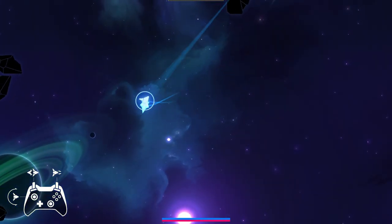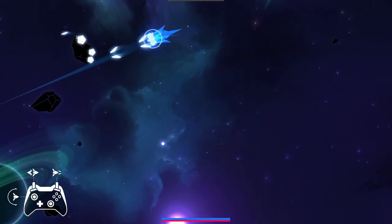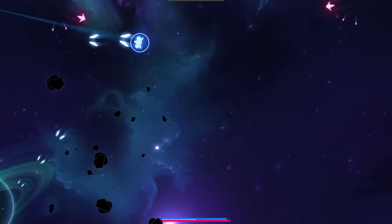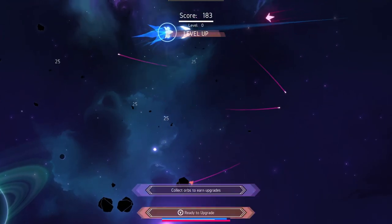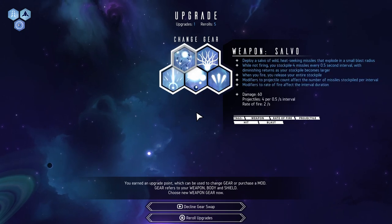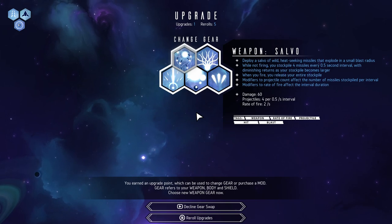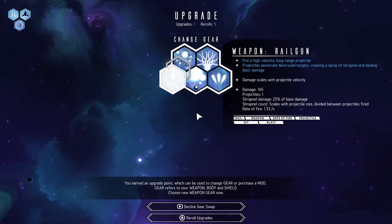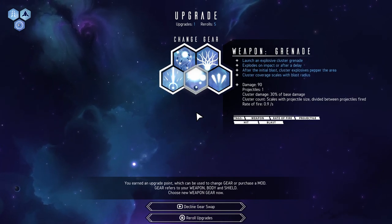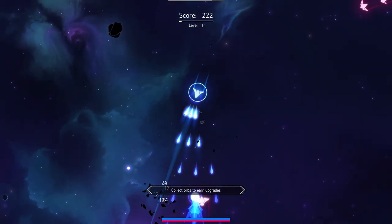If you haven't played Nova Drift before, it is a roguelike — an action roguelike of fairly familiar form if you've played Asteroids. You run around with a ship, you've got some mobility and can take weapon upgrades. There are five on offer but more than five weapons in total. There's salvo, railgun, grenade, split shot — and we're going to take split shot now.